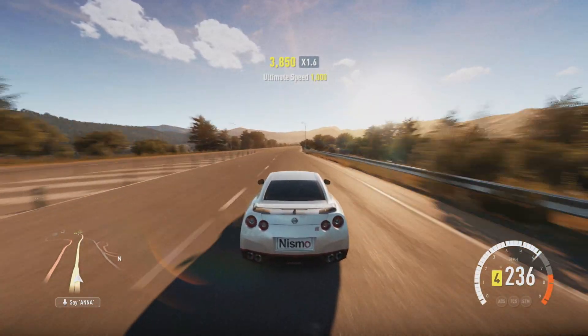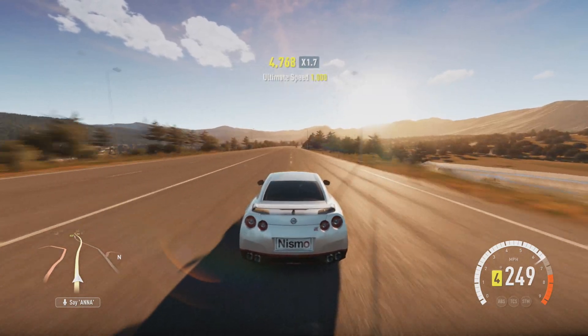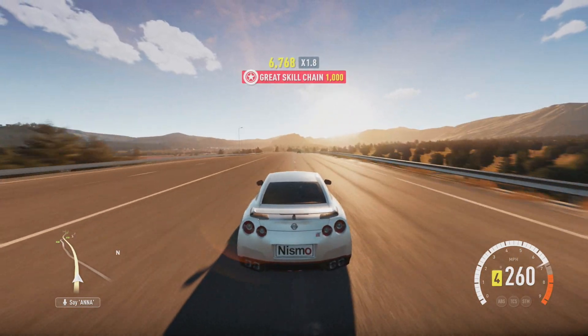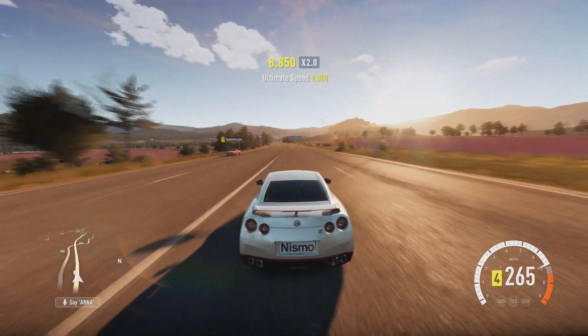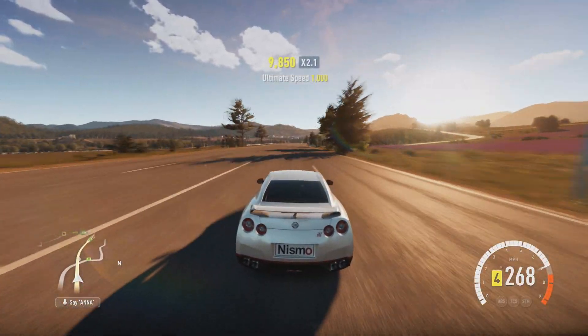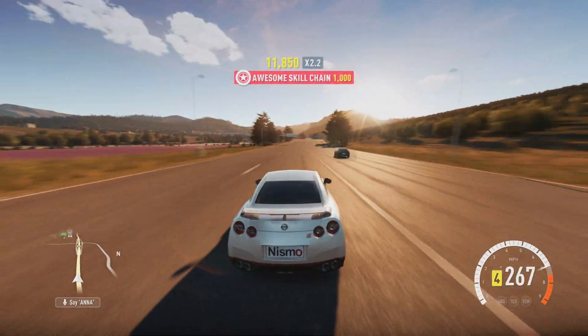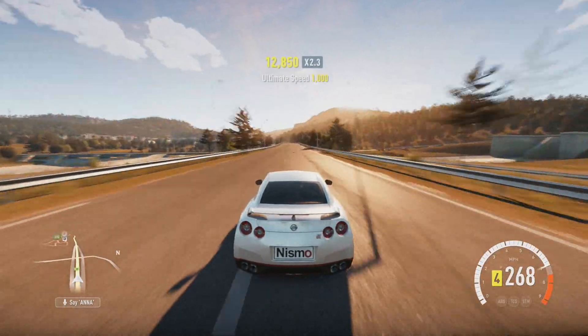Overall this thing is extremely fast, as you can see. I actually found this highway is the best one to do top speed runs — there's another one but it has too many curves. You also want to go this direction because if you go the opposite way you're slightly going uphill, which reduces your speed. You can top out around 260 going uphill, but going downhill you get to 268.